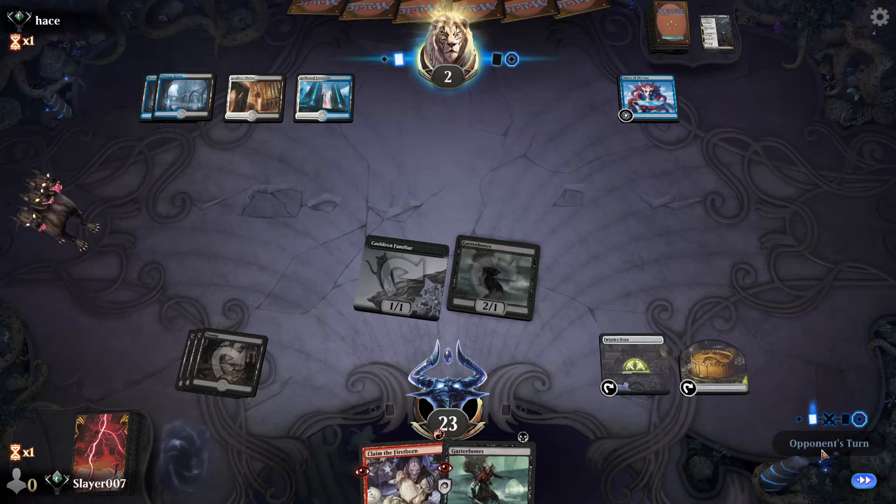Alright, Esper — what do you have? Basically we have them cornered — they need to gain life here, that's the only way for them to survive, or exile our Witch's Oven somehow. I think they're about to concede — they're in the tank, which means they don't really have an out here.